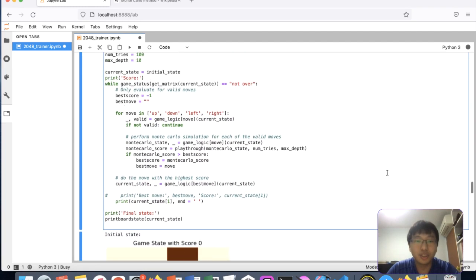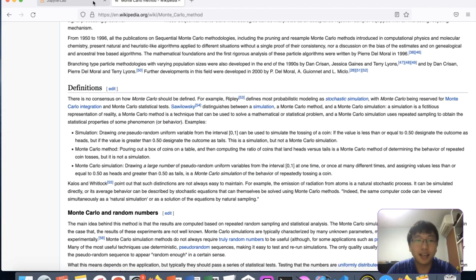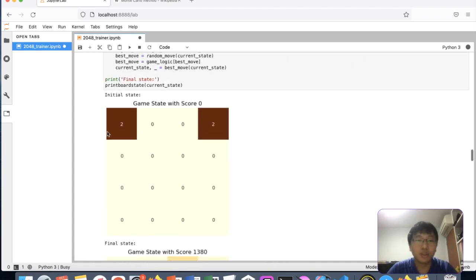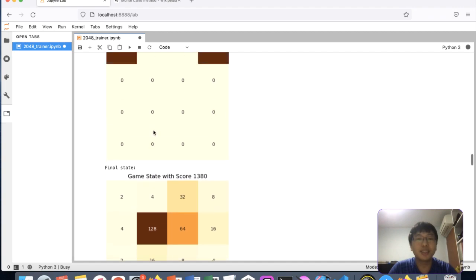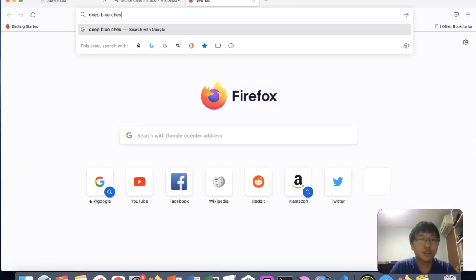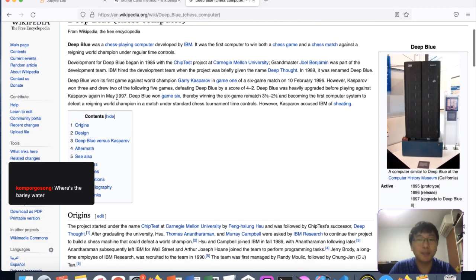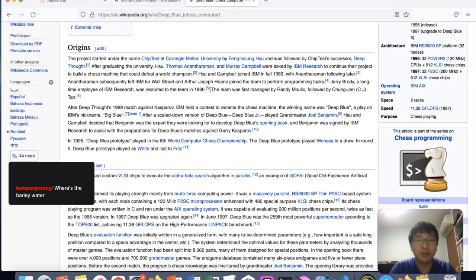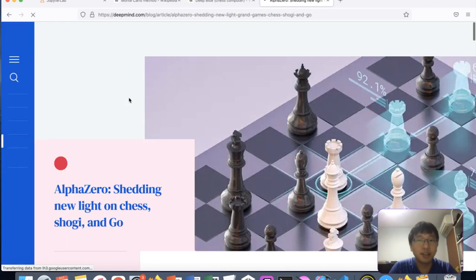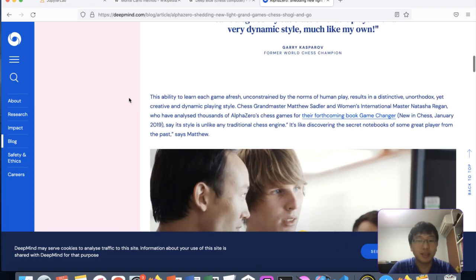This Monte Carlo search is so useful — I didn't even specify what a good board state looks like. I didn't say empty blanks are good or that four tiles sticking together is good. Those are man-made heuristics. You can add more heuristics to narrow down the search space, but wrong heuristics can lead you to bad moves. That's why Deep Blue for chess uses a minimax algorithm with many heuristics to beat the world's top player.